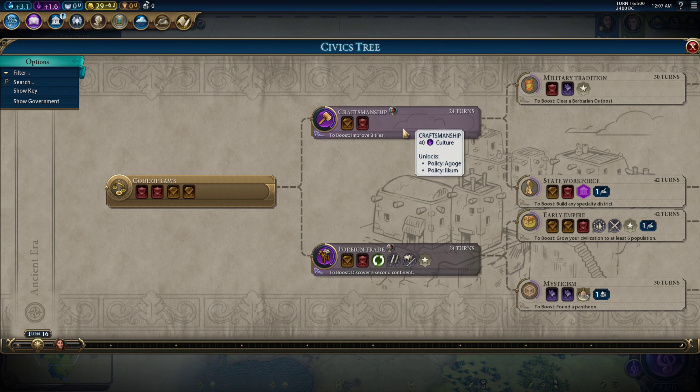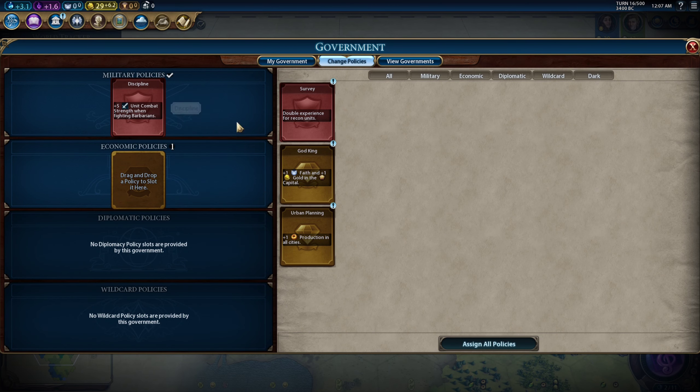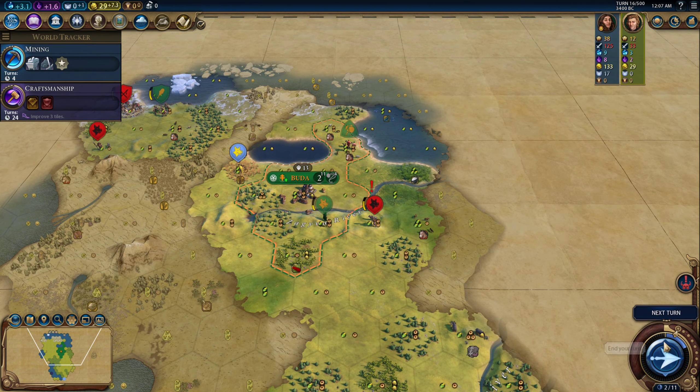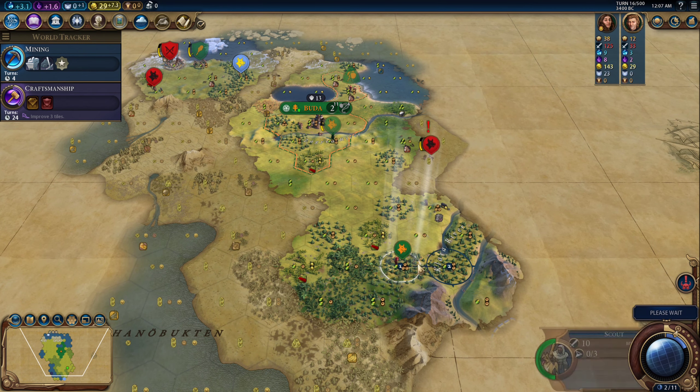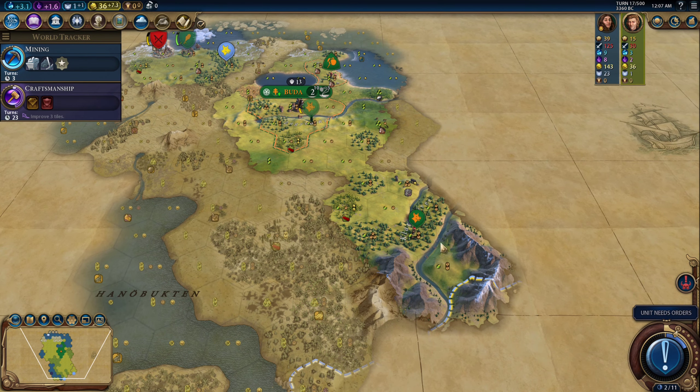I'm thinking I might actually want to attack Christina, which means I'm thinking I might want Craftsmanship. We do have at least decent production in the capital and we're going to get even more with these pastures — we'll have two-two, three tiles that we're working. Let's take Discipline. I should have taken that before I hit that scout. And there's our Policy Agenda.